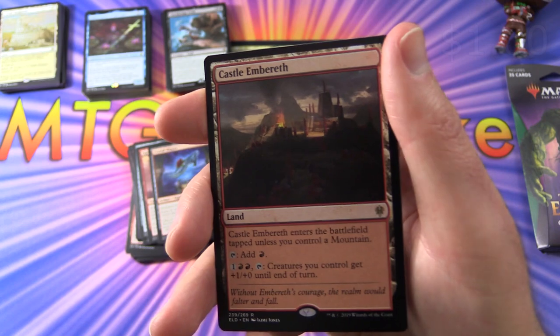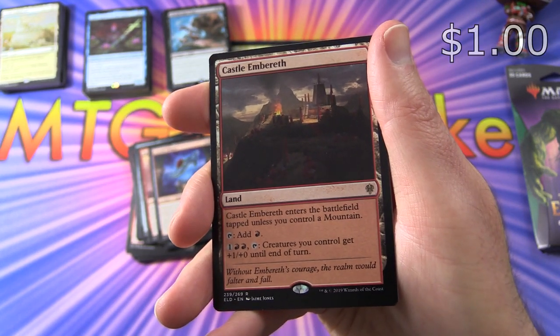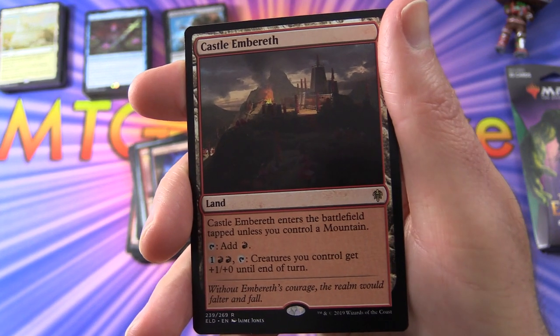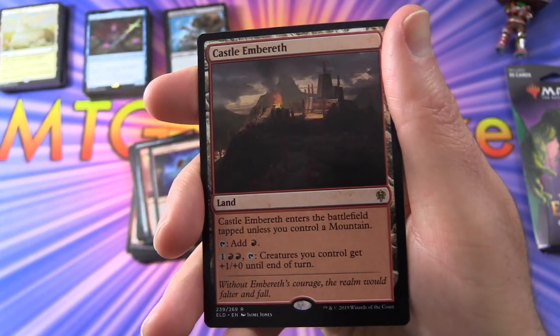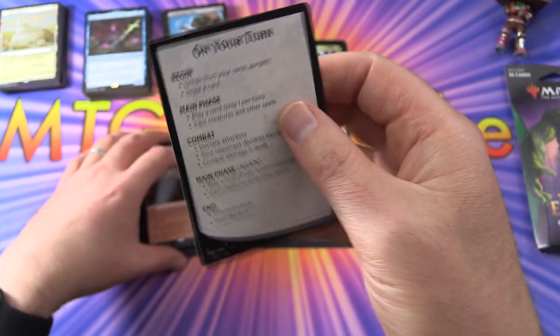And the rare is Castle Embereth — so it's a land, enters the battlefield tapped unless you control a mountain. You can tap it for red. Pay 1 and 2 red, tap — creatures you control get +1/+0 until end of turn. And the tip card again.